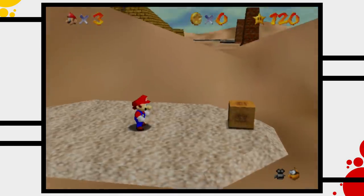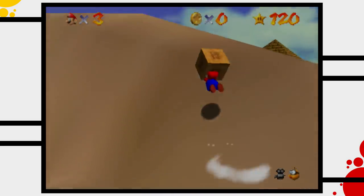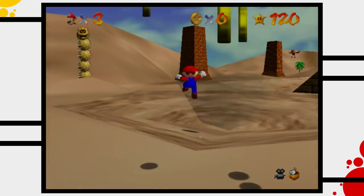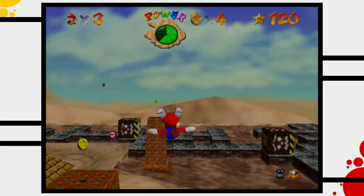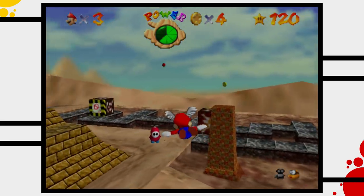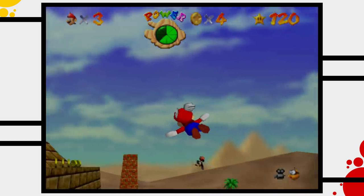The next stage is Shifting Sand Land. This stage's layout follows the same formula as Lethal Lava Land — there is a wide open area with a significant point of interest in its center. In this level it is the pyramid. The pyramid is one of the areas where Mario 64's biggest three problems really come into play: the camera, replaying content, and precision platforming.